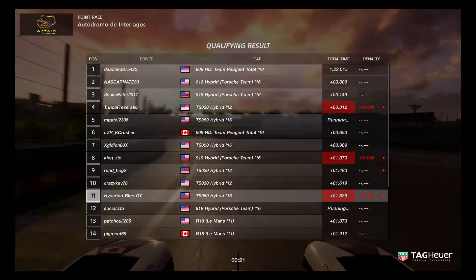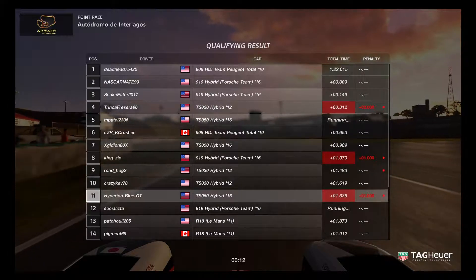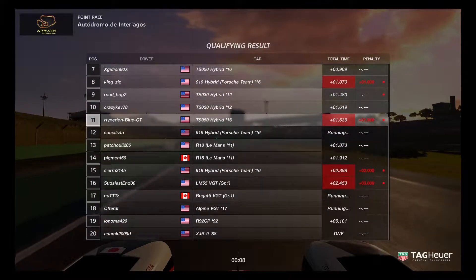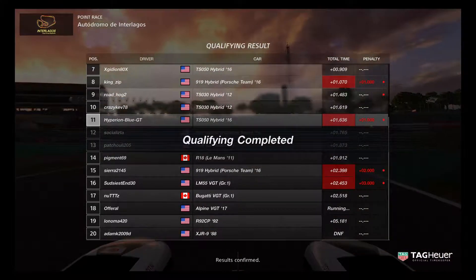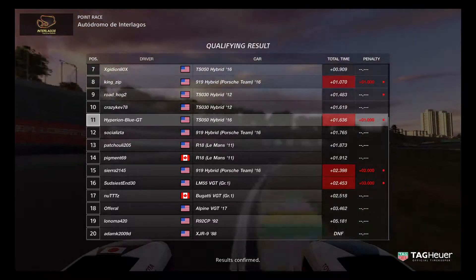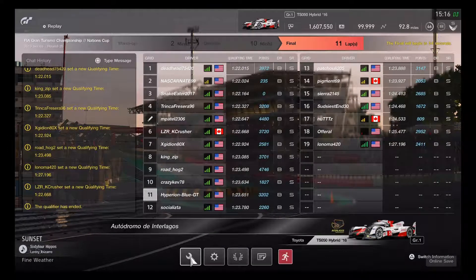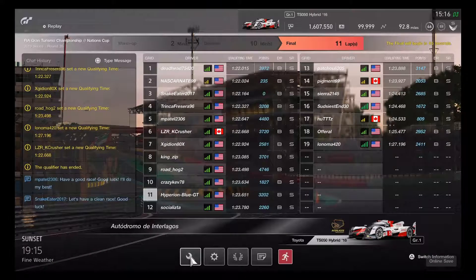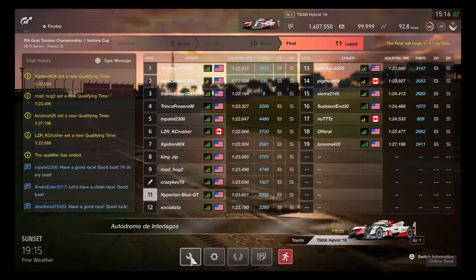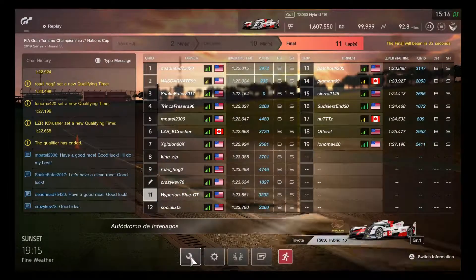Doing quick and fast, starting the race. It's going to be very challenging — looking at the outcome results. Lucky for the two drivers, Patroid 205 and Pigman 69, bringing out the Audi R18 Le Mans 2011 — a very rare car on the track. Qualifying done, results are in. Ready for an 11-lap challenge — driving quickly, going easy on the first turn.